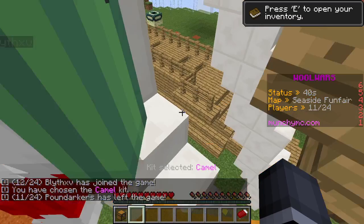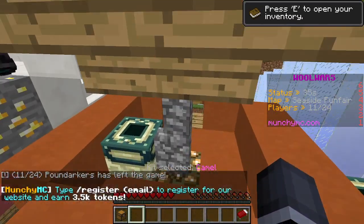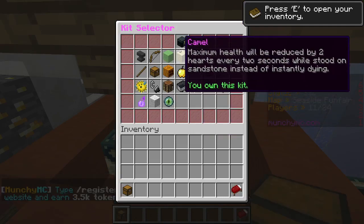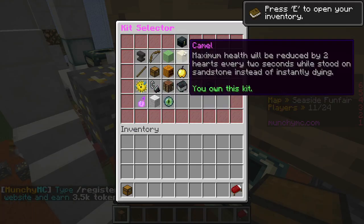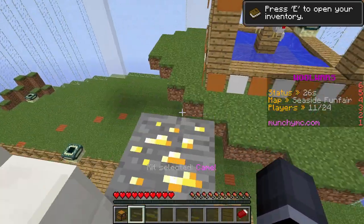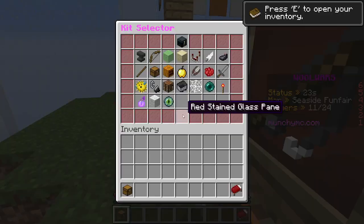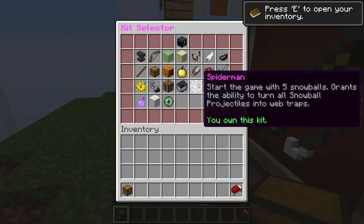So if you fall down onto the sandstone, you'll only take two hearts of damage every two seconds instead of instantly dying. That's a game saver, oh my god. How much does this kit cost? The glider is quite good too.